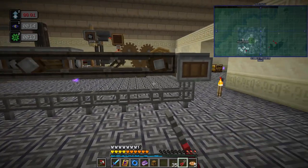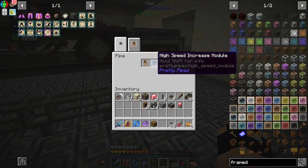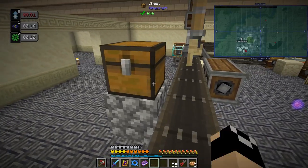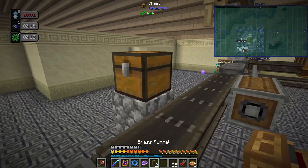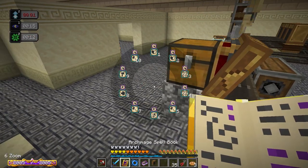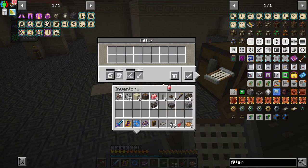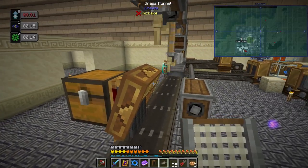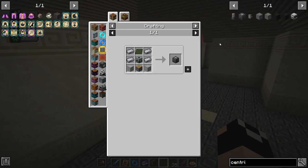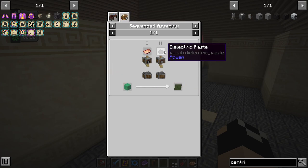Clipping off connections, setting low extraction high speed, placing a chest here to collect outputs with a brass funnel pointing into the chest, and setting up a filter for that. We'll put electron tube into the allow list. Looking at the centrifuge — this is what I'm working towards first, because it'll kick off everything else. We'll need dielectric paste before we can do this.